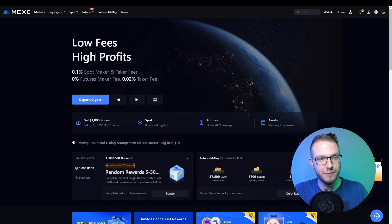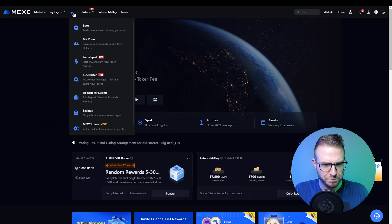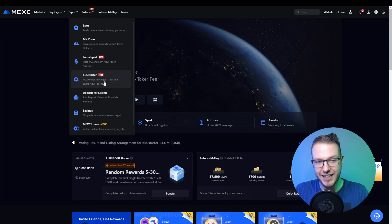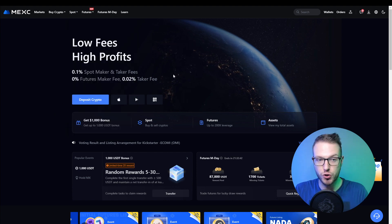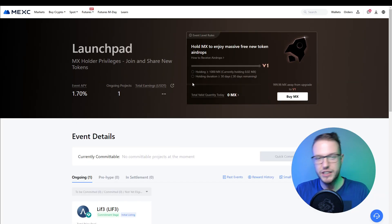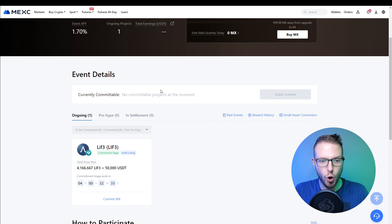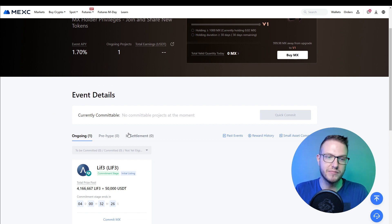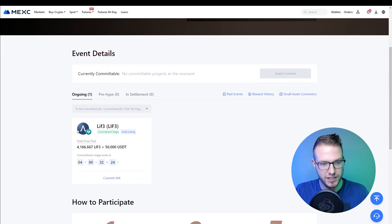When it comes to the launchpad, after you sign up, log in, and go through KYC, you'll need to go to Spots. Within Spots you have two options: the Launchpad and the Kickstarter. Today I'm going to cover the Launchpad, which works differently from other exchanges — you hold the MX token, their native token, to get privileges.